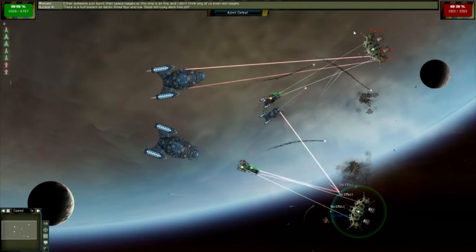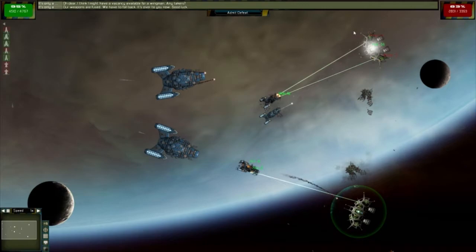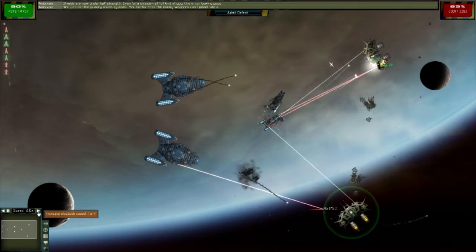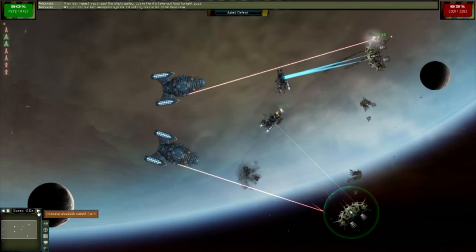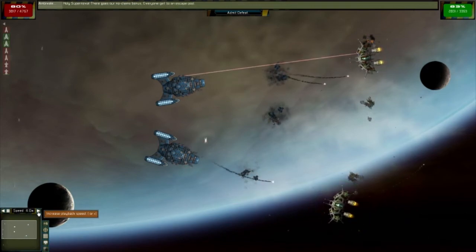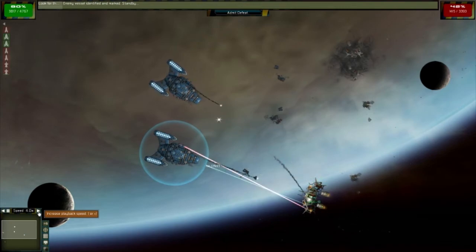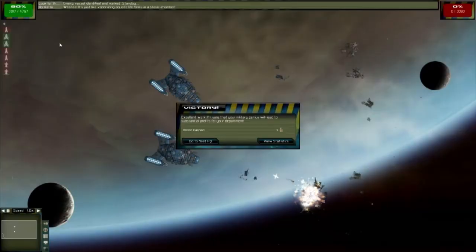Let's take out their shields — oh, we've got one shield. Two of our ships are probably going to be destroyed fairly soon. I can probably speed this up. Both of those are destroyed — that's always a fun time. Speed this up. Oh, I think we're going to win this.